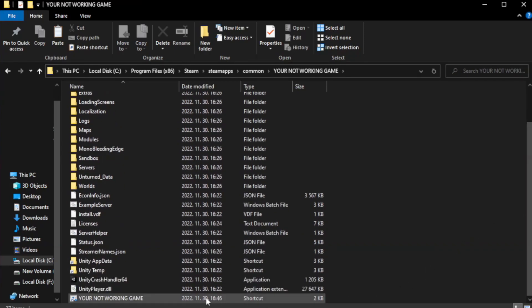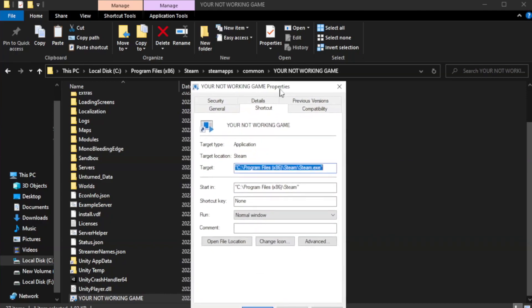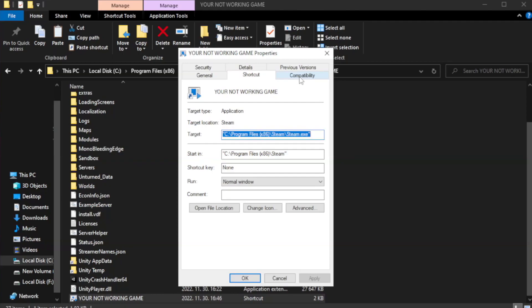Right-click your not-working game application and click Properties. Click Compatibility. Check Run this program in compatibility mode and try Windows 7 and Windows 8. Check Disable Full Screen Optimizations and Check Run this program as an Administrator.